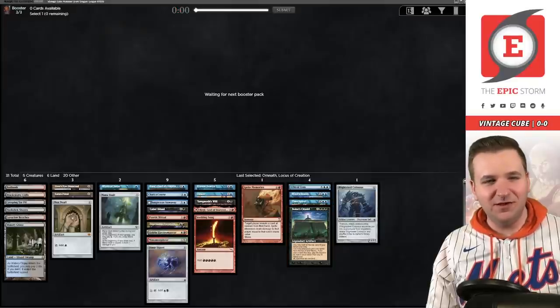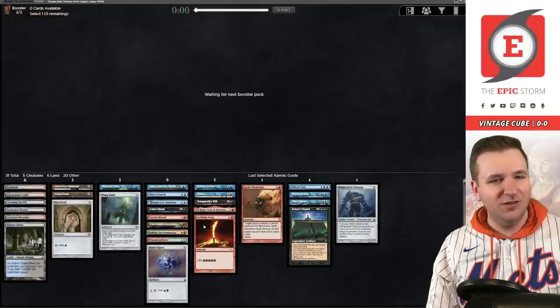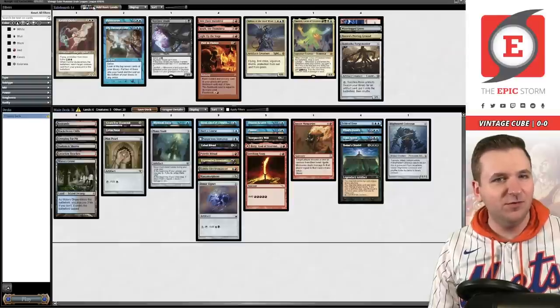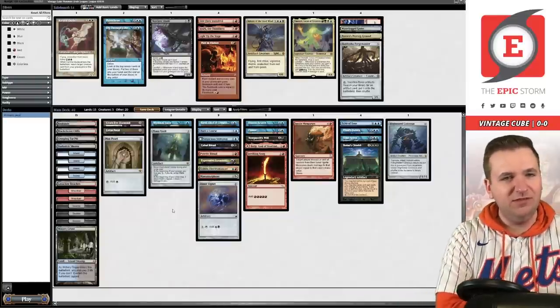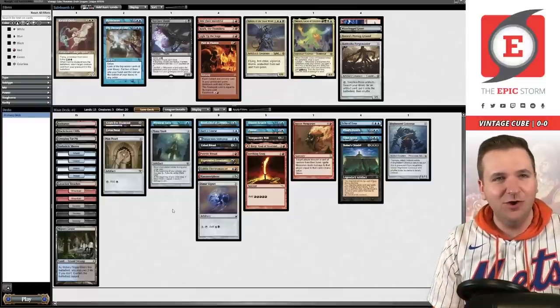We can put the Sphinx back in the board, Karma Guide to the sideboard. I am pretty excited about this deck. Let's add some land, see where we're at. Definitely not playing a Forest. Fifteen lands with a Mox and Lotus Petal — I think that's actually pretty good. This deck is solid; I'm excited about this. Let's go.